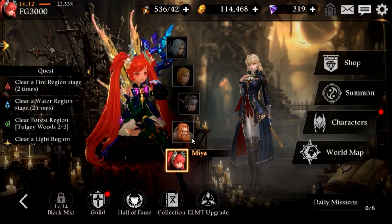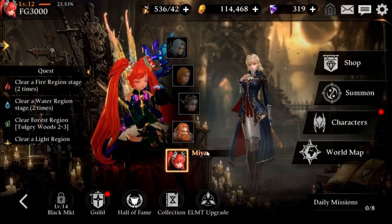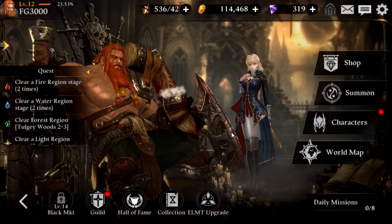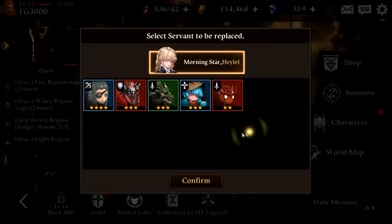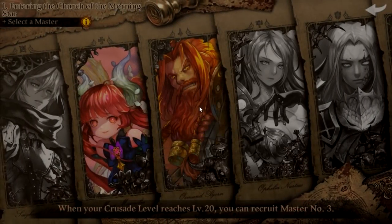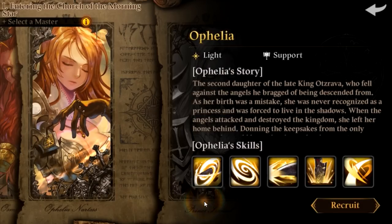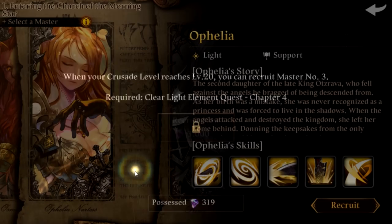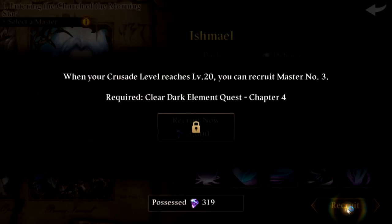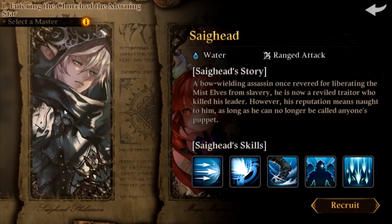First things first, you have main characters in this game — you can actually select a main character and switch them on the fly once you unlock them. Right now I'm using this fairy mage girl. You can also switch to this dual-wielding barbarian man, and then of course there are others that unlock over time. Some of the later heroes require 3,000 gems to recruit after you defeat a certain chapter.